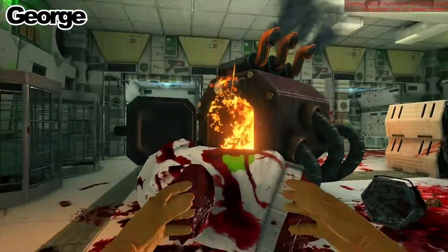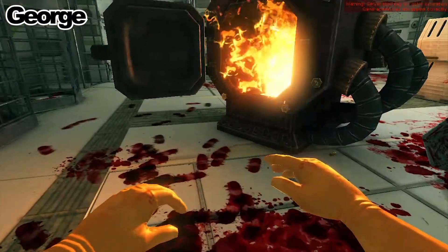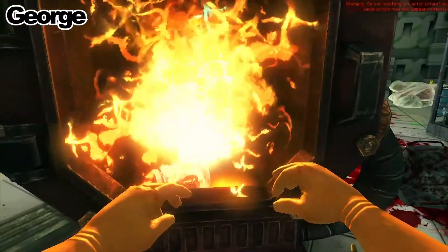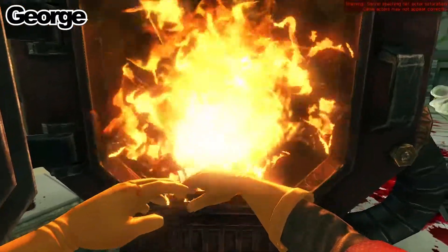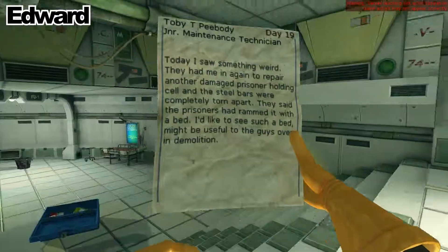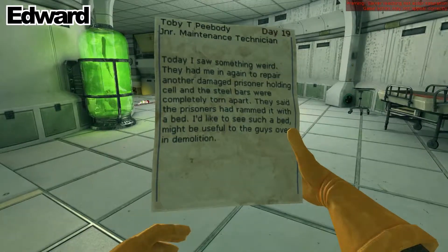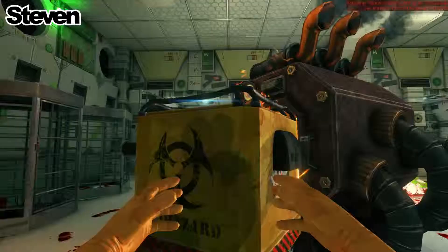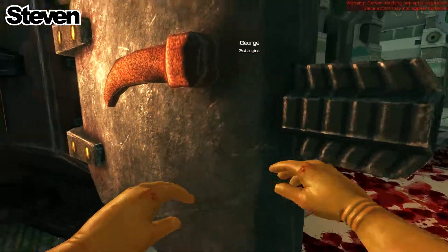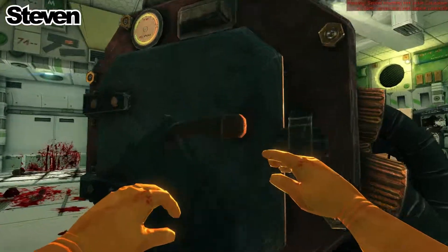You absolutely can't. Get started on the body parts in the incinerator. I did put a thing in the incinerator. I saw something weird - they had me repair another damaged prisoner holding cell. The steel bars were completely torn apart. They said the prisoner had rammed into it with a bed. Don't put the whole box in there - no you can't, it's safe. No, my box!